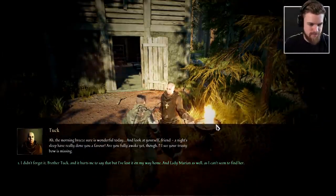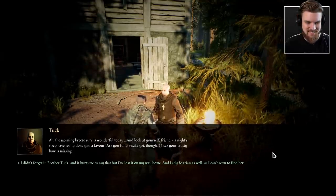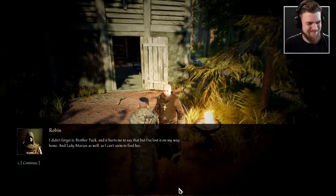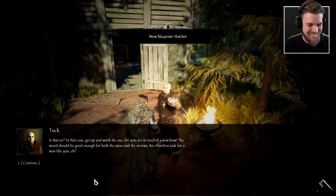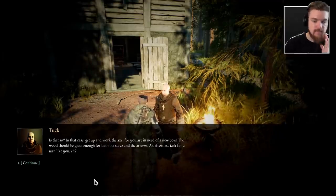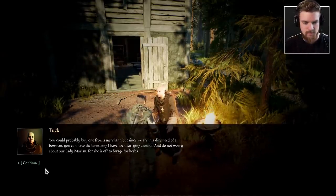Brother Tuck: 'The morning breeze sure is wonderful today. And look at yourself, friend — a night's sleep has really done you a favor. Are you fully awake yet? I see your trusty bow is missing.' Robin: 'I didn't forget it, Brother Tuck. And it hurts me to say that, but I've lost it on my way home.' Tuck: 'That must have been a good night, son. In that case, get up and work the axe, for you are in need of a new bow.'